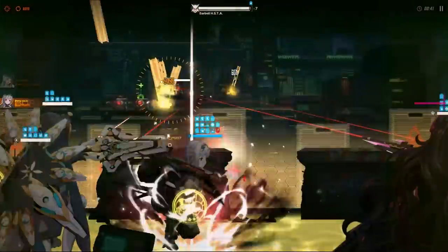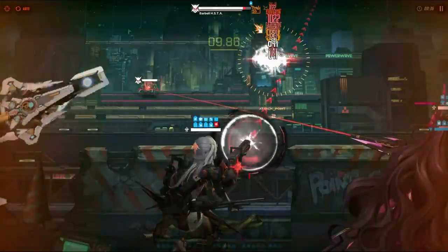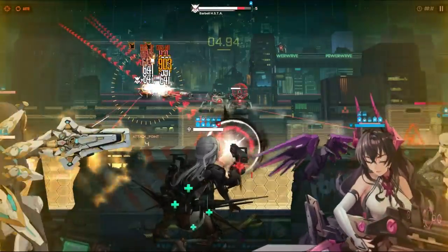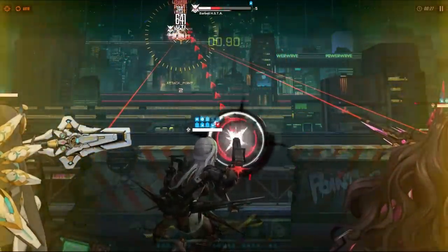The only downside to this ability, or just Moderna's kit in general, is the reduced ammo capacity. Less ammo doesn't really make sense for a DPS unit, and less ammo on top of a slow reloading speed kills the stacks for Moderna's Skill 1. But there is something that you can do about this which I will be going over in the later section of this video.